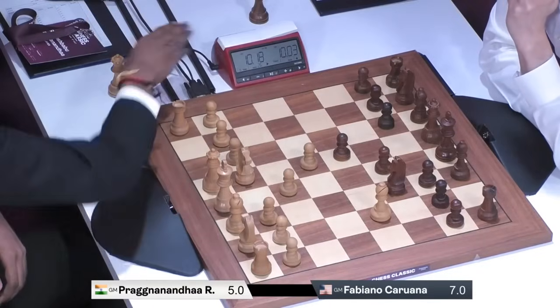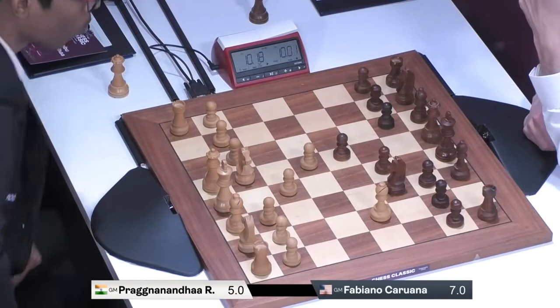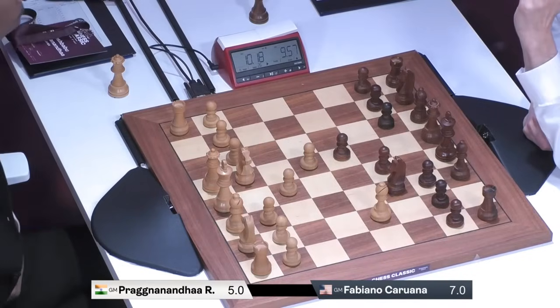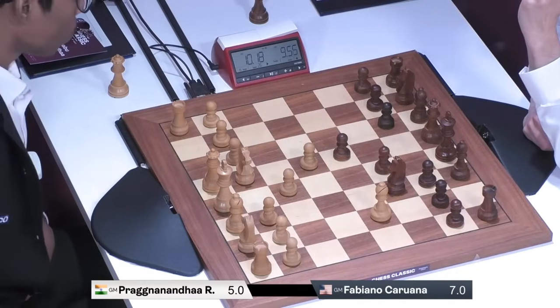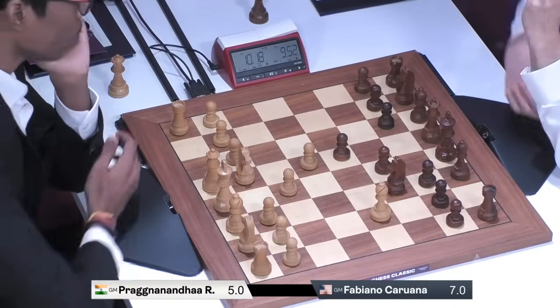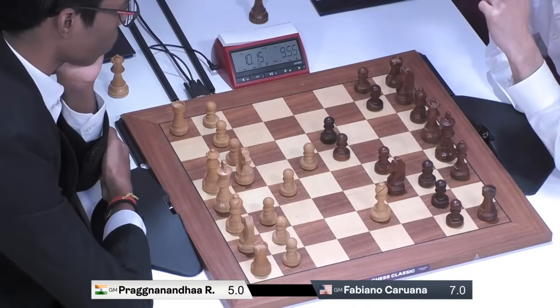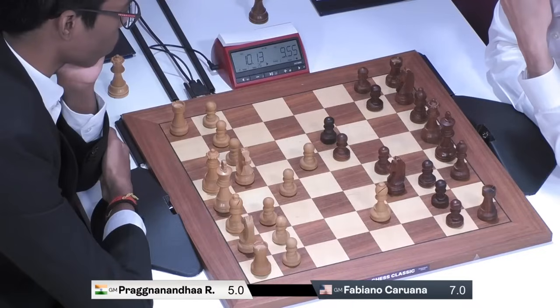I was about to say E6, E4 — we could transpose into Rubinstein French, which is a funny way of getting there. But E3 on the board. Okay, so C5 — standard stuff, just countering in the center.